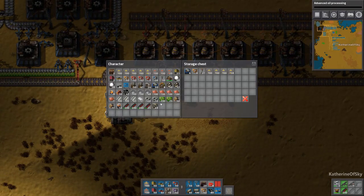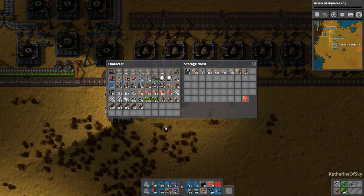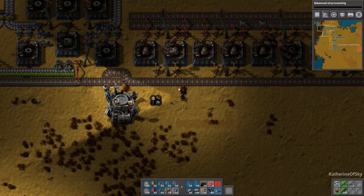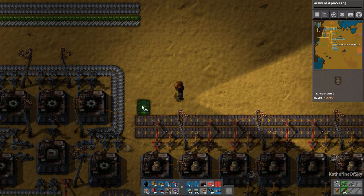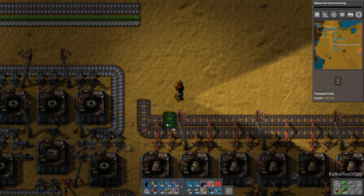I forgot to give them more stuff. Here, have all these inserters — that should be enough, I would think. Maybe. Now we need to figure out how to get other stuff here.